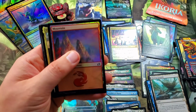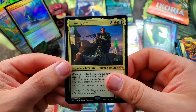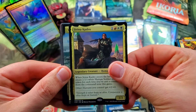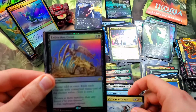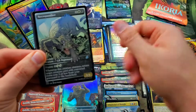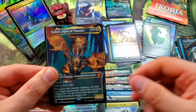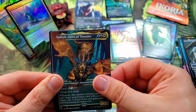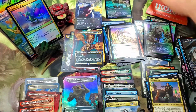There's our Mountain and Jirina Kudro for the mythic commander — very nice. A Whirlwind of Thought for the full art rare, Extinction Event for the foil, Necropanther, Dreamtail Heron. Ooh — Vadrok, Apex of Thunder for the full art mythic! And another Godzilla Primeval Champion with a Migratory Greathorn, and we are into the last pack of our 12 Ikoria collector boosters.